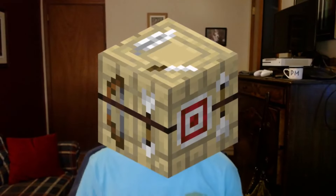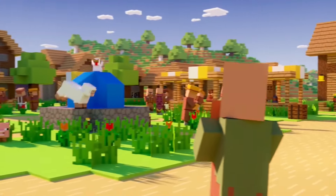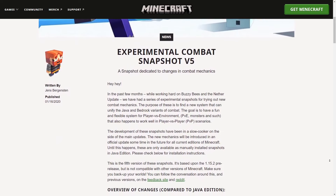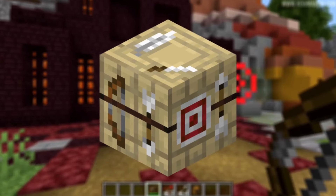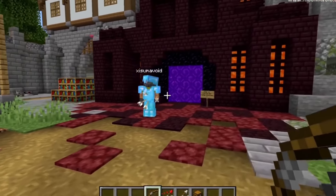Another thing Mojang has forgotten about is the fletching table. It was added in the village and pillage update, but still has no function — likely because of the incomplete combat update. This update would change the features of arrows, and the block's texture supports this idea. So when functionality is actually added, it will be dealing with arrows, bows, or possibly other projectiles. Mojang has been saying they would add functionality to this for ages.